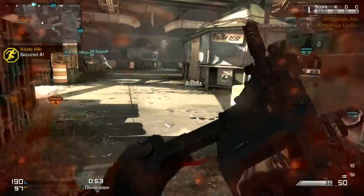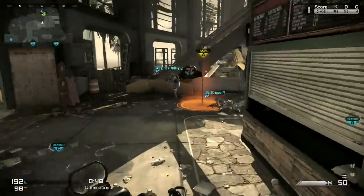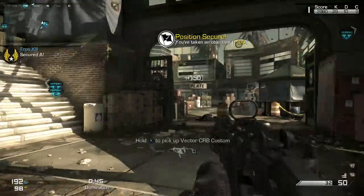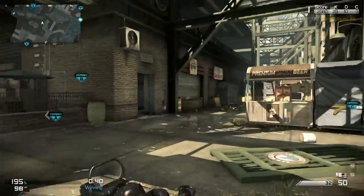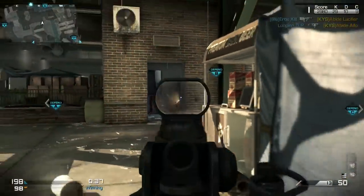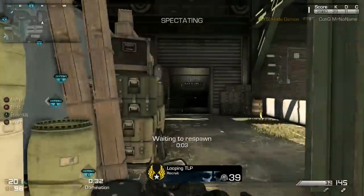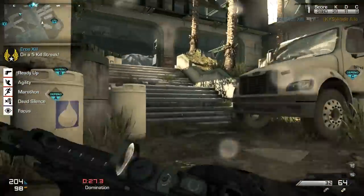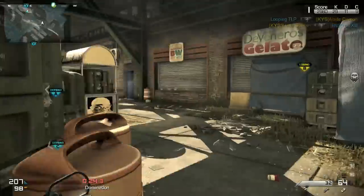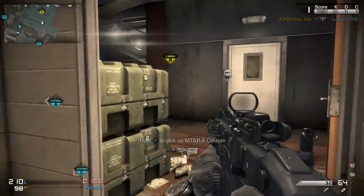The last known Specialist — there will be one more announced later — is the Spectre. The weapon is the Ripper, basically twin blades, so that's not really going to be all that viable competitively. You don't want to rely on close quarters combat, so it's iffy. The ability is Active Camo, which turns you invisible for a few seconds. That could maybe be viable in S&D or something, but I still think the other specialists will be used a lot more.